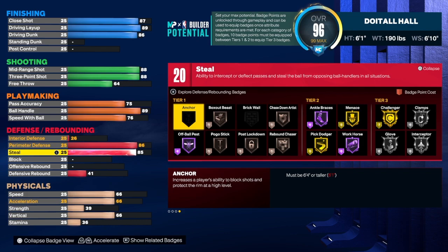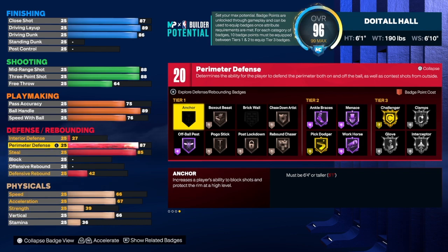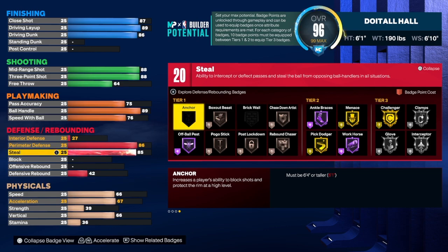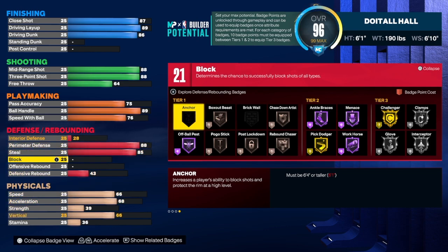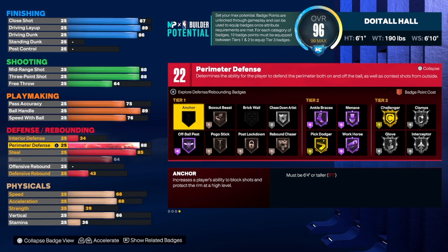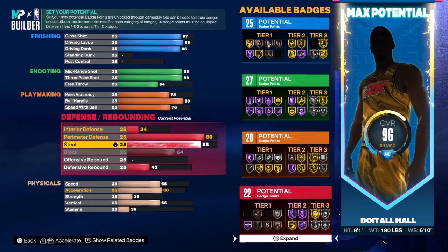Now for the defense — you know I like defense. That's the minimum right there. To make it a two-way, you're going to need to take either the perimeter defense to an 87 or the steal to an 86. At 6'1" we probably have to take it to 88 to get that extra badge. We'll add block as well. We got 22 defensive badges — that's pretty good.